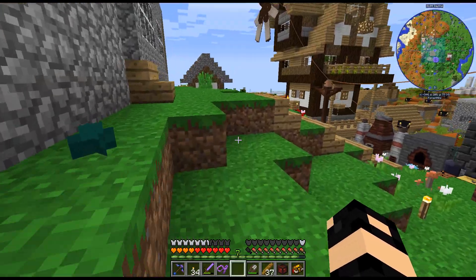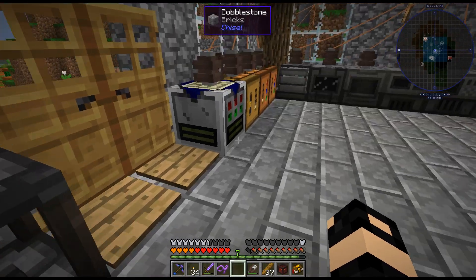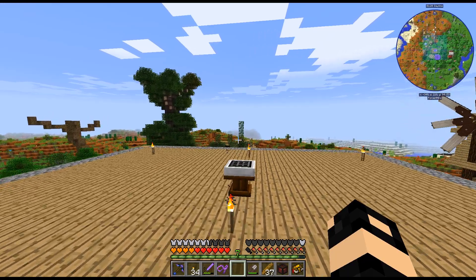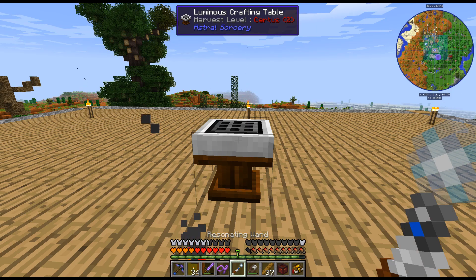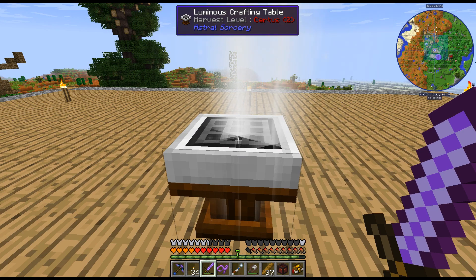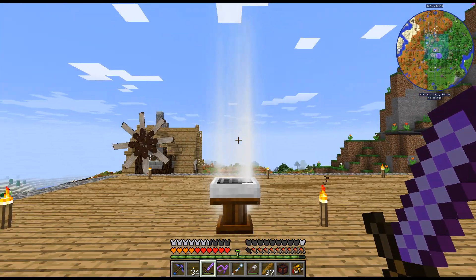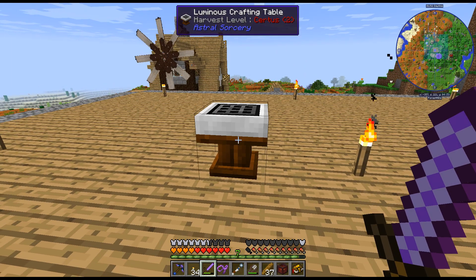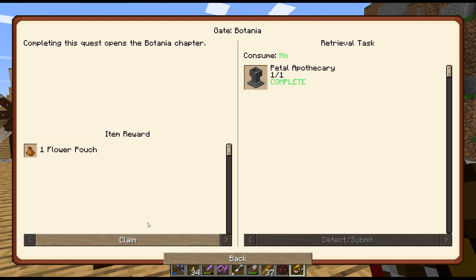I probably need that thingamabob. I shouldn't have slept through the night because I need this. I'm getting enough starlight during the day here. I don't know if this is a decent area. It doesn't require a lot of starlight. And there we go. So that is the gate to Botania — we'll claim that.